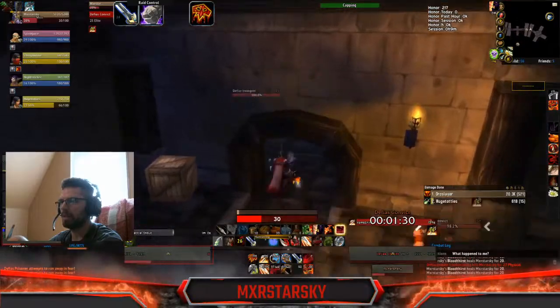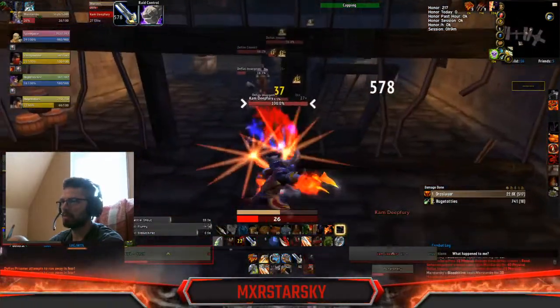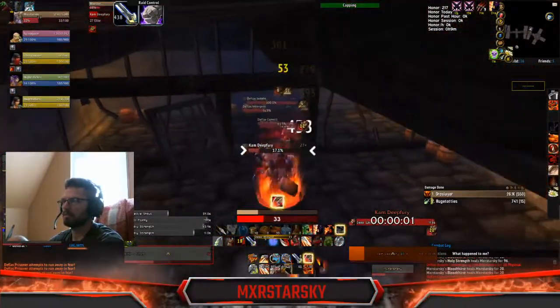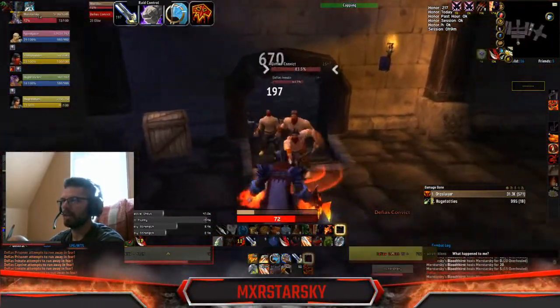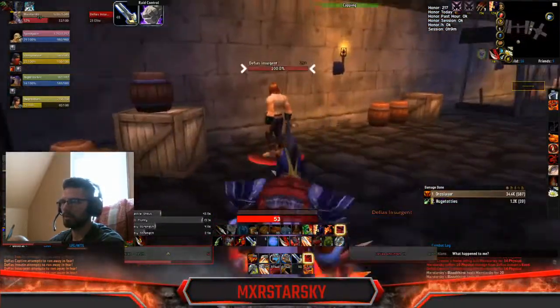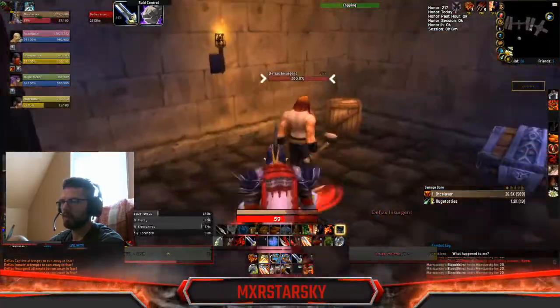You always want to be hitting these enemies, so try and stay sideways if you can just to keep building rage. You always want to time it so you use Whirlwind right after Bloodthirst, so every time you have a Bloodthirst you can hit multiple enemies and get that health regenerating back really quick.